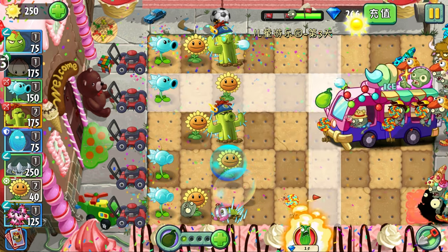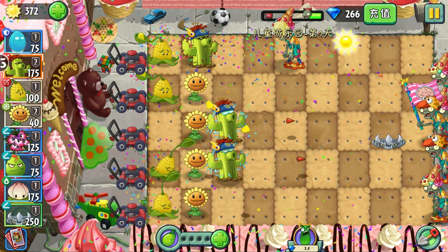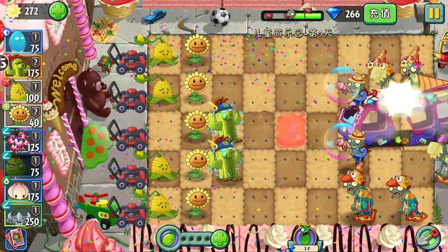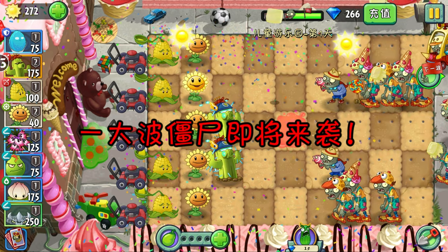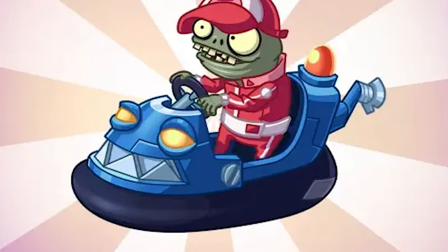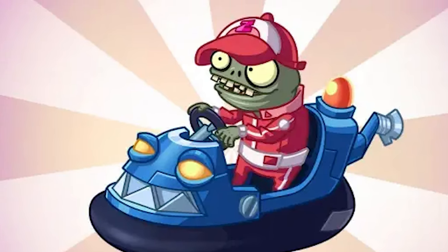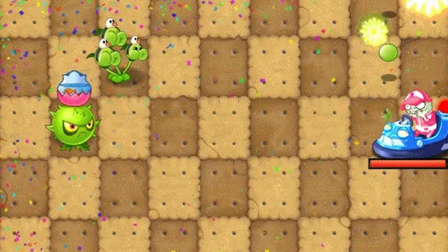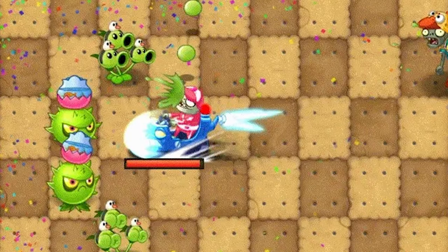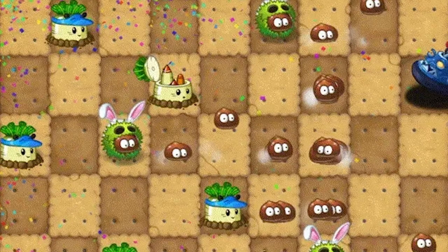The main mechanic in this world is the ice cream trucks — big trucks that occasionally appear on the lawn. They work kind of like the barrel roller zombies, taking up two lanes and crushing all plants in their path. When destroyed, two zombies will pop out, and the type of zombies will depend on the level of the truck. This world also has a new boss: the bumper car zombie. When it first appears on the lawn, it will use a dash forwards, destroying the first plant it reaches, then return to its original position.